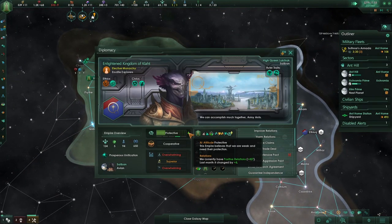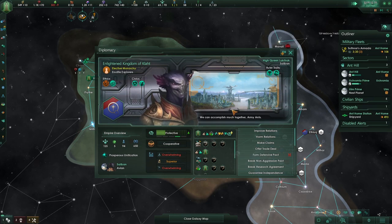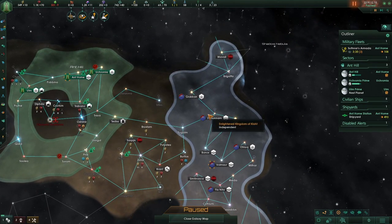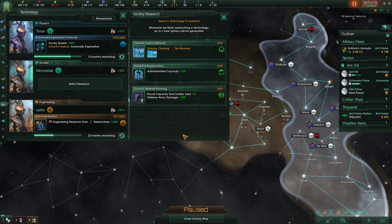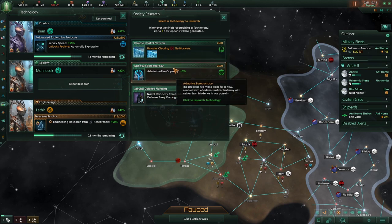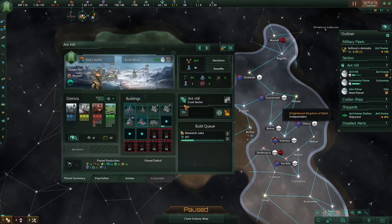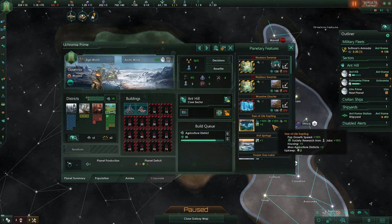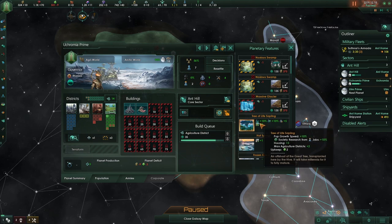Gateway over there. Oh look at that — has federation association status. So there is the other start here where you start with three other empires together as a federation. That would be 15%, so that would be like three, and that's nothing. So let's go with the tile blockers. One more thing — before I end the episode, let us make sure that we get this pop. I will forget — I am horrible like that. Here are actually the bonuses: population growth speed plus 10, society research, housing, and max agricultural districts.